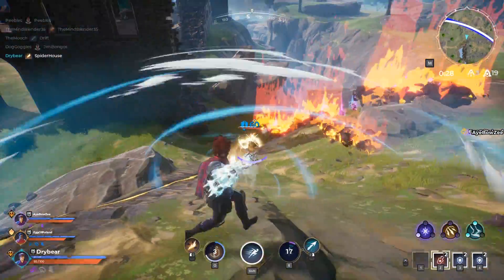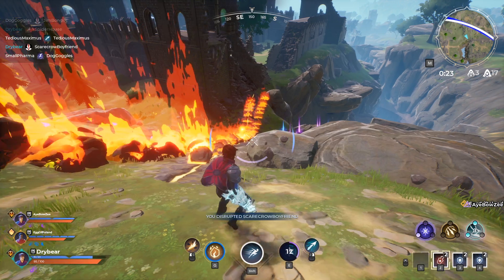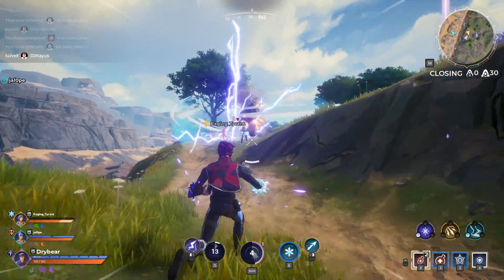Each gauntlet comes with two spells: a primary attack and an ability. Since gauntlets fit on your hand and you have two hands, you're able to equip two gauntlets at once. I know, try to contain your shock and surprise.